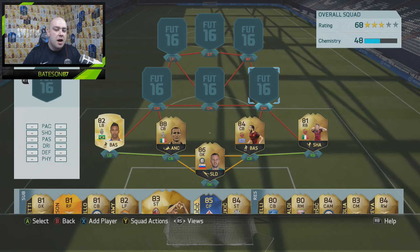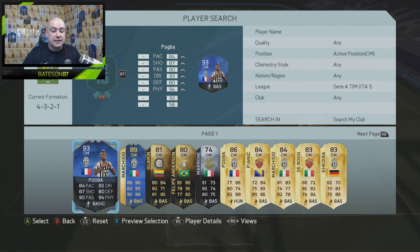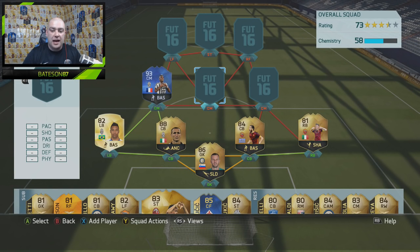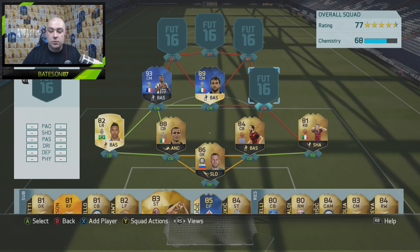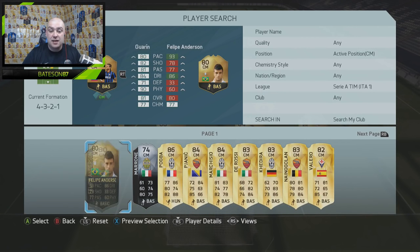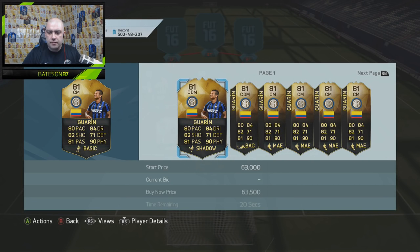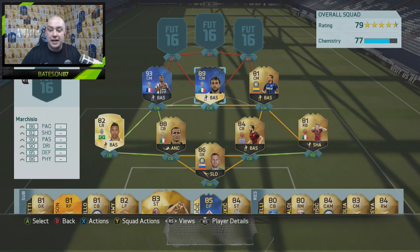The three centre midfielders are probably where most of the cost comes from. On the left we have Team of the Year Pogba — his Team of the Season is 92 rated so we went with the Team of the Year version. In the middle we have Team of the Season Marchisio, also a re-release this week. On the right we have in-form Freddy Guarin, which is pretty expensive, though we managed to pack him — he's going for around 45k, which is pretty cheap considering he's got no cards left in the game.